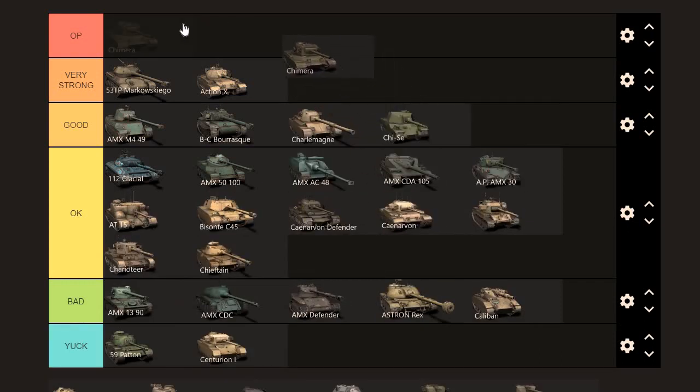The Chimera — I think I would put it into OP. It seems even bad players can just snipe with it, use it as a tank destroyer, and do decently well because the gun does hit. You can go frontline, be mobile, do a little bit of everything. I think it's one of the OP tanks in the game — pretty easy to play. Long reload is about the only weakness it has.